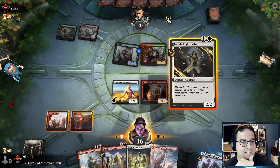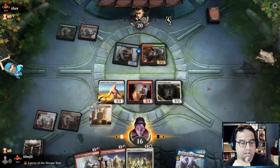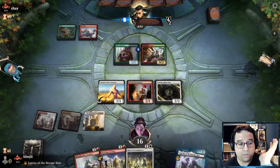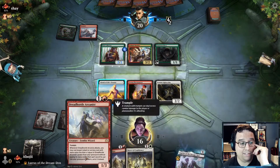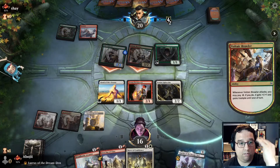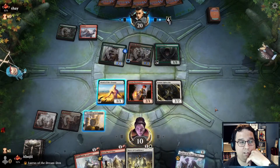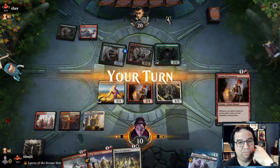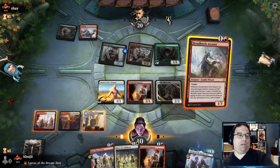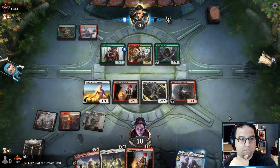I think it's Lightscribe, put this out on white, and then next turn if we draw another mana source we can have some fun — go First Day of Class into Dread Horde Arcanist into another First Day of Class and pump out a lot of damage. We're down ten though. We don't block. Miss on that draw. I think it's just Dread Horde Arcanist and hope to find something for next turn.